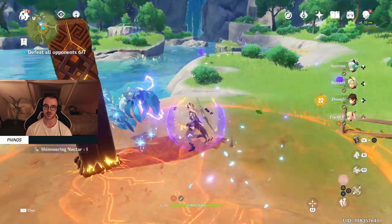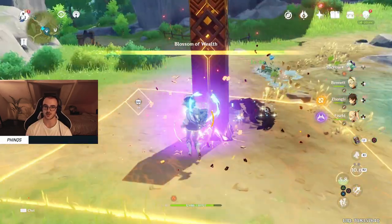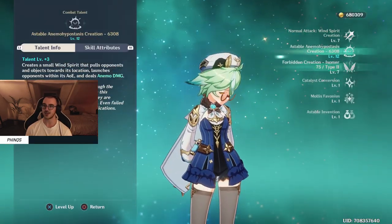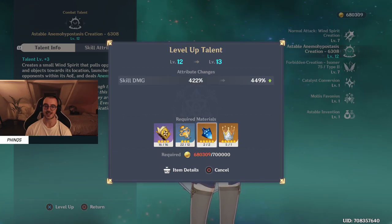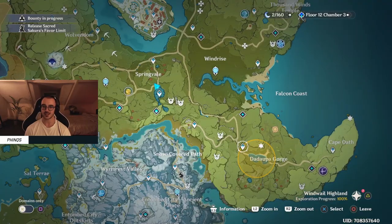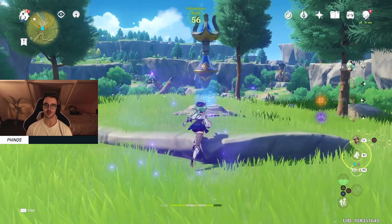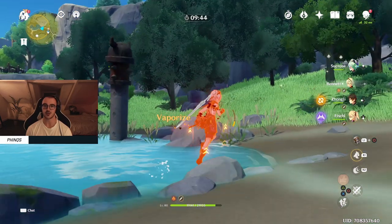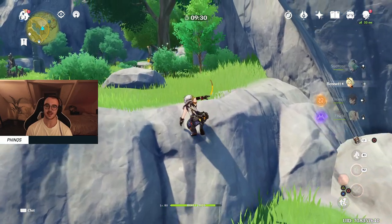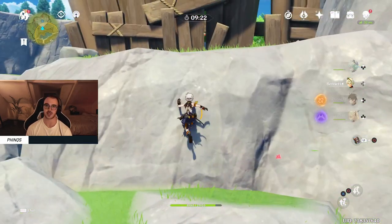Start picking up the loot because we all know what's about to happen here. We just finished them off. Last update: we need 19,691 Mora, and this little guy over here is going to provide us with all of the cash monies that we need. The more I use Sucrose, the more I actually fall in love with her. But the more I do bounties, the less I fall in love with them — bounties were fun for like the first three weeks.